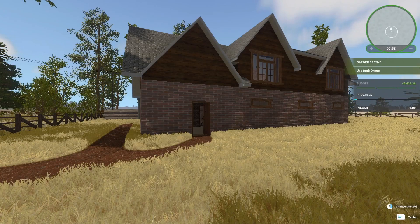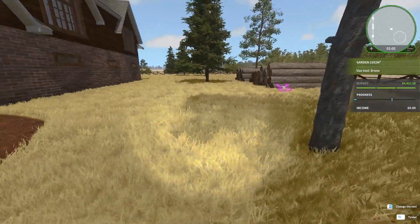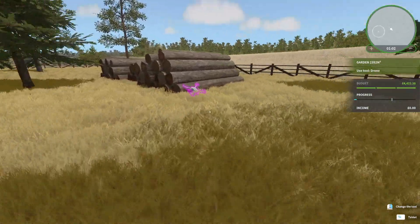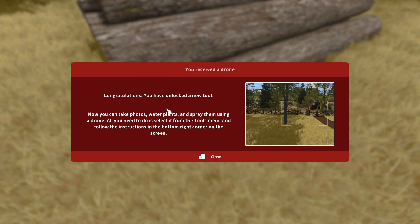Hello and welcome back to House Flipper. How are you guys doing? We have a new job and apparently we have a new tool. Drone? We've unlocked a new tool. Now you can take photos, water plants, and spray them using a drone. All you need to do is select it from the tools menu and follow instructions in the bottom right-hand corner screen.